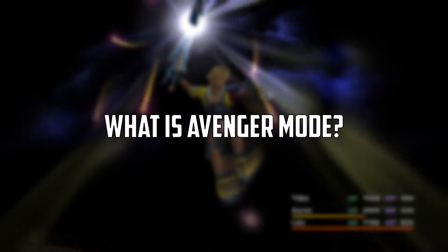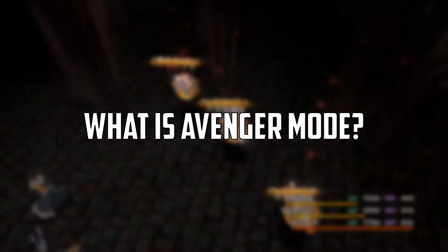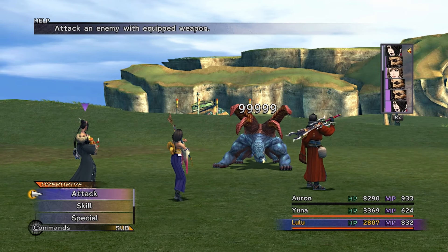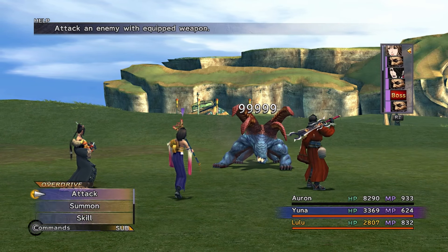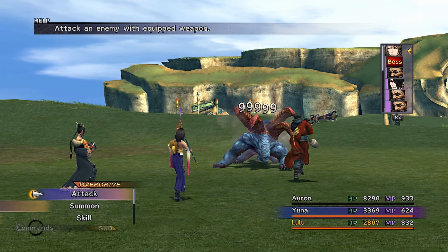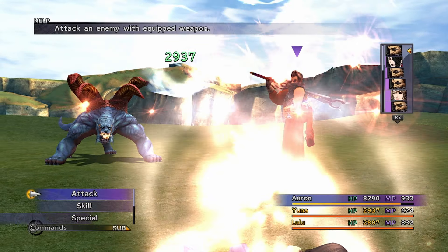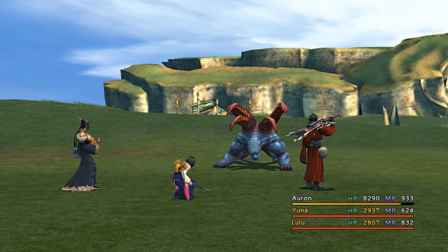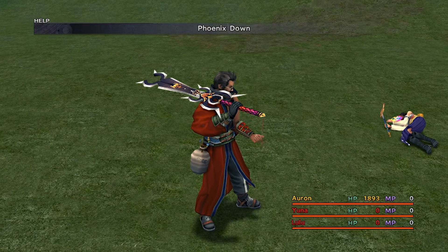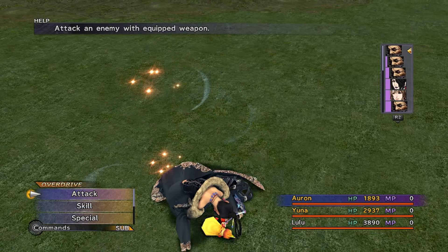Let's talk about what the Avenger overdrive mode actually is. This is for all the players who love to bounce back when things get crazy. Avenger mode is straight-up savage — every time one of your allies gets KO'd in battle, your overdrive meter charges up. When your squad takes a hit, you get that much closer to unleashing some serious payback. The charge rate is crazy: every time one of your crew gets knocked out, the meter jumps up by 30 percent.